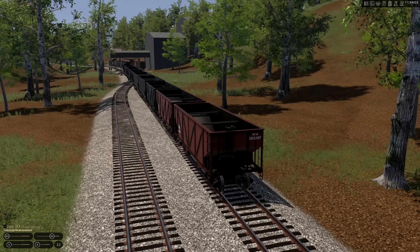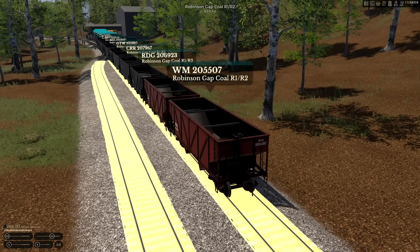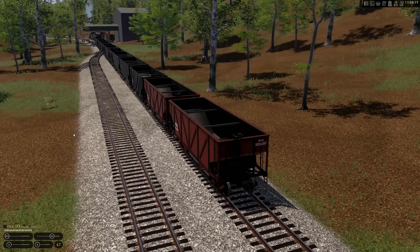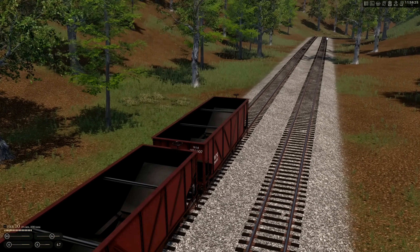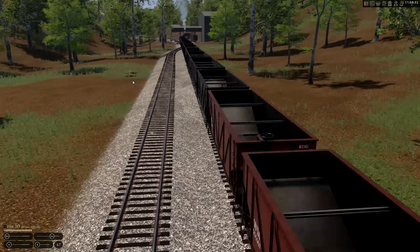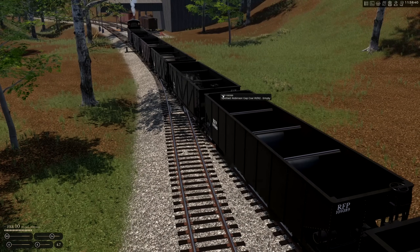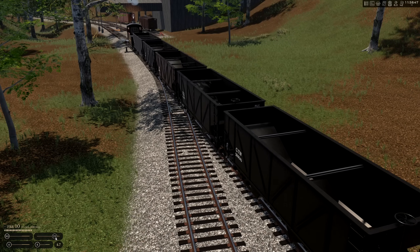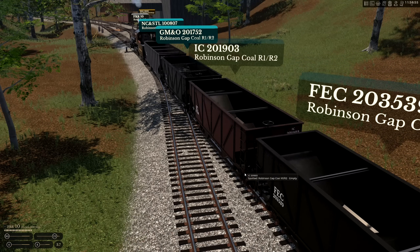We'll keep her about five miles an hour. If we look — yeah, just right past the switch. I see number five has made it up to the yard, so that's good. I went ahead and put fusees back there just in case. There have been some bugs where it didn't see the bumper, so that's why there's fusees back there — at least you get stopped here.